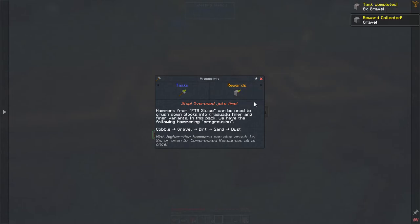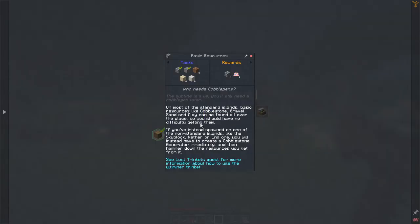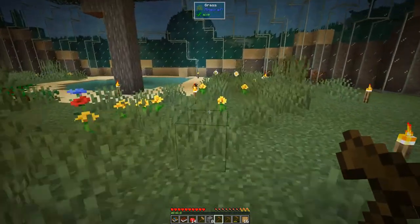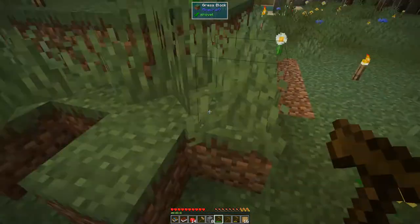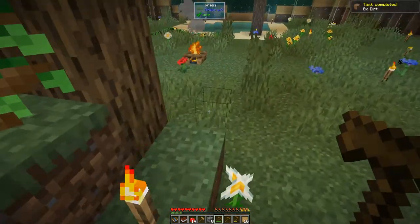Quest completed! We'll claim the rewards. This one gives us gravel, and we can use the gravel as part of the next quest. Looking in the quest book under basic resources — we've got to get cobblestone, gravel, dirt, sand, and dust — eight of each. Then we get the Ultiminer and some compressed cobblestone. Let's go and get that done. We need to get some dirt — let's mine this up.